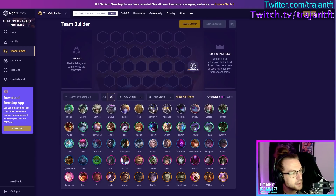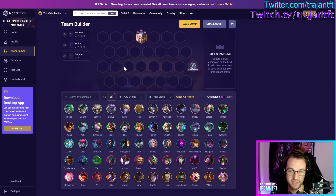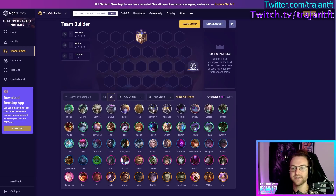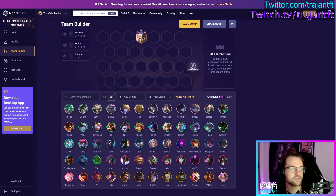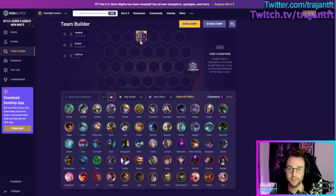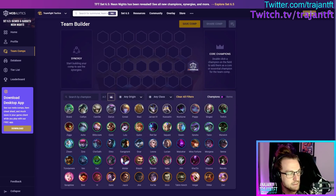Sejuani is a reprint from Set 5. She is a Hextech, Bruiser, and Enforcer — a very good glue unit for a lot of compositions with three different traits. She's a tank. What she does is stun her target for a small duration, and after that she gains a bunch of resistances. Very simple unit. She's a very good primary tank, so just put tank items on her if you're playing Hextech, a reroll Bruiser, or a Rek'Sai board.